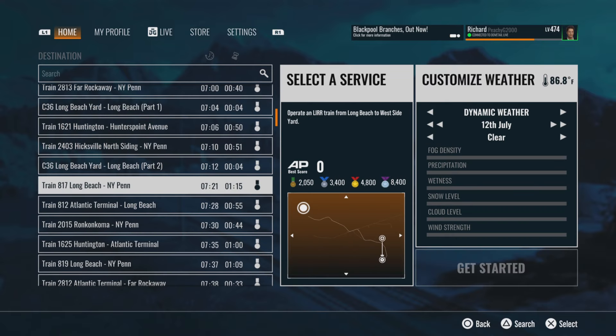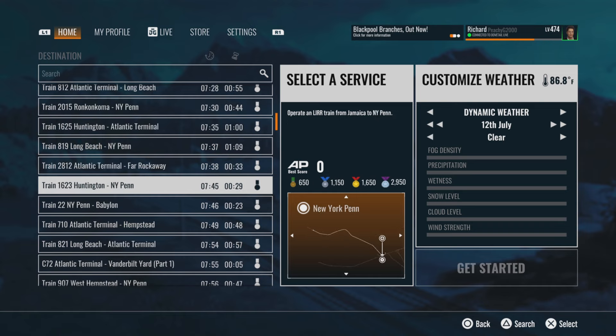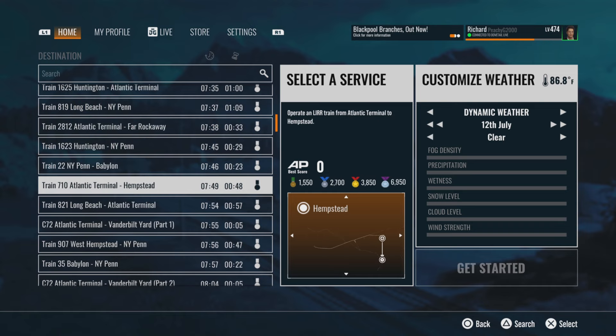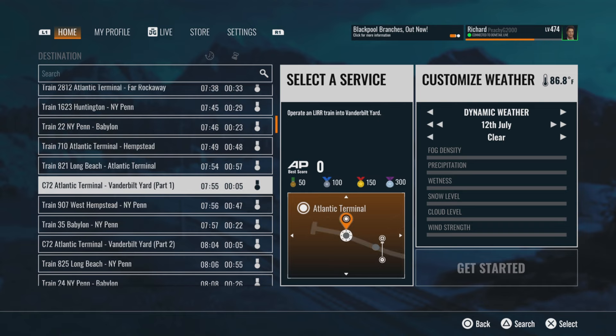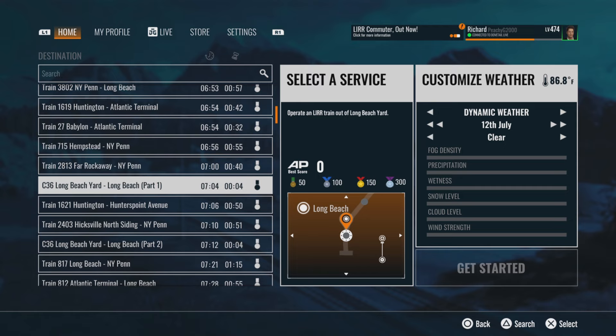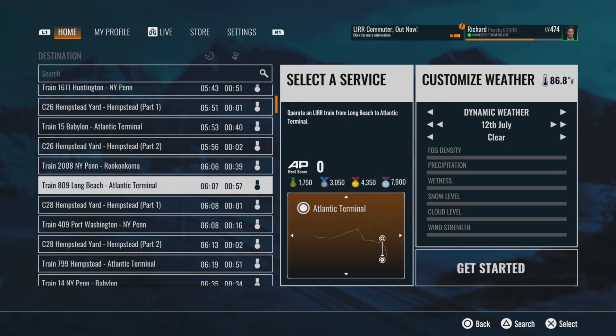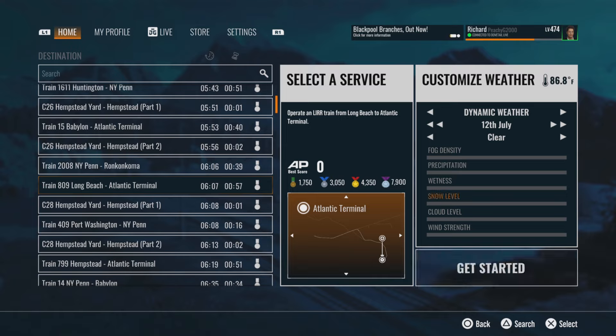I could probably spend all day going through this list, but you can see it does Long Beach services, Atlantic Terminal, Jamaica to New York Penn — all sorts of different services. We're going to jump into a Long Beach service and have a look at the new branch line. Train 809, Long Beach to Atlantic Terminal — that's the train we're going to take, as far as Jamaica, just to have a look at the new branch line and see how busy Jamaica is.